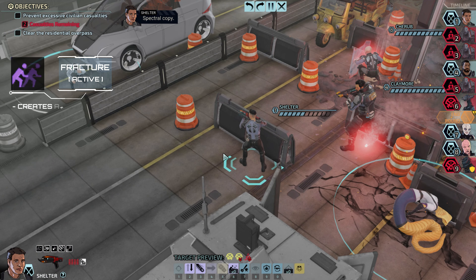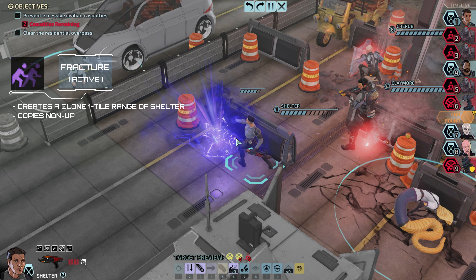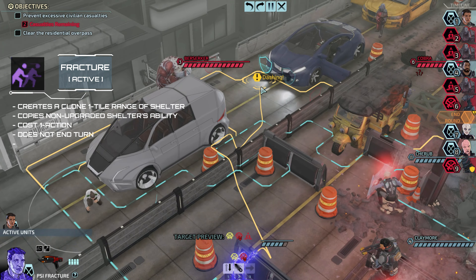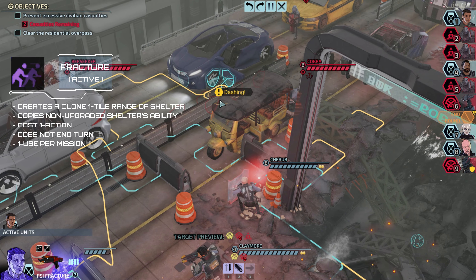Fracture creates a psionic clone that can use Shelter's abilities and their effects. It has a 1-tile range around Shelter, it costs 1 action, it does not end turn, and it has only 1 use per mission.